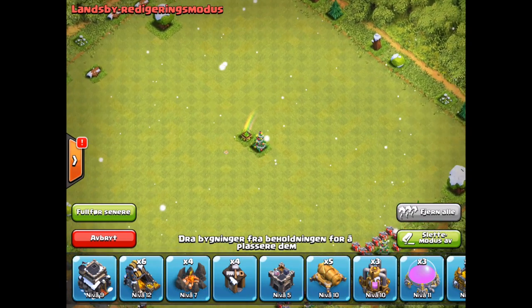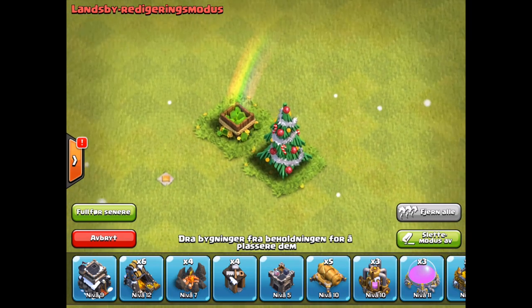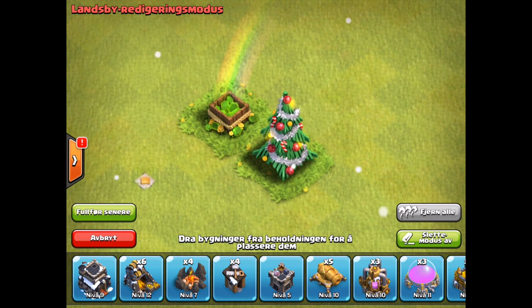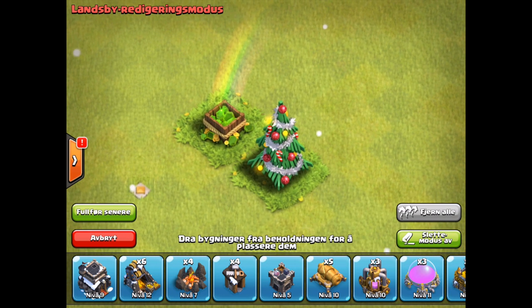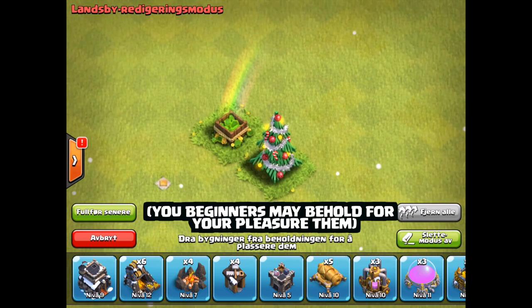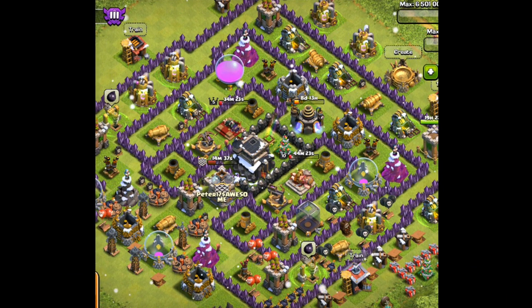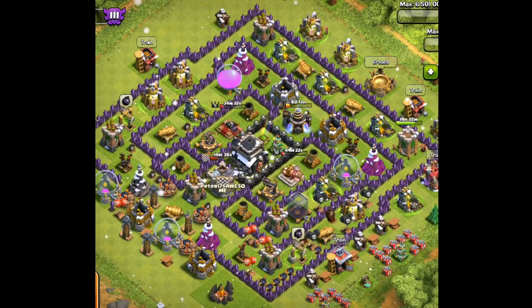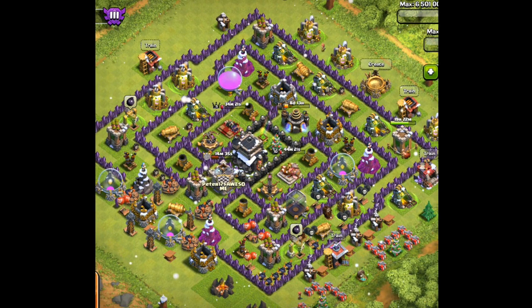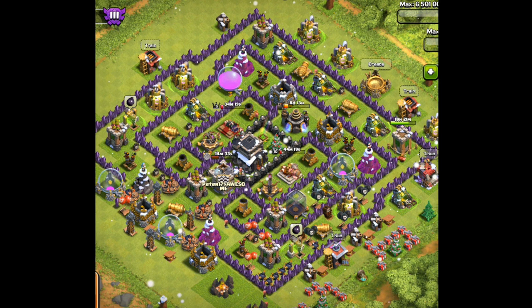The world's first and only perfect gym box Christmas tray base in all of Clash of Clans. There at the bottom of the screen is a caption which I shall translate roughly: 'You beginners may behold for your pleasure' — them, of course, referring to the gym box and the Christmas tray, most perfectly and excellently aligned to create none other than the completely unbeatable base. Behold: the Town Hall 9 unbeatable perfection base.